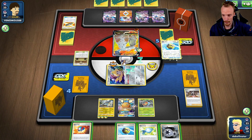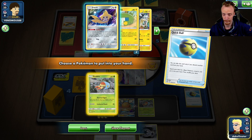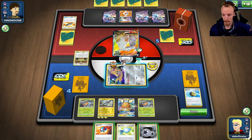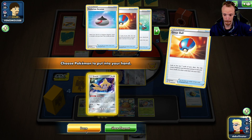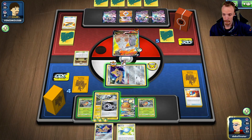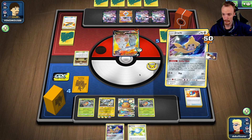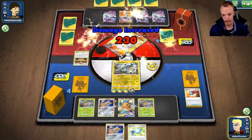I think we Quick Ball first to shuffle the deck because I know I've got a Vikavolt sitting at the bottom. We'll grab this Grubbin. We'll then Great Ball — no Vikavolt. We'll grab that out of the deck though, that seems fine. We'll Twin Energy to you. We'll retreat to the Vikavolt and we'll Powerful Storm. Just enough.